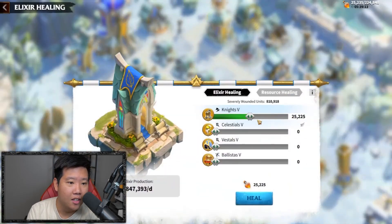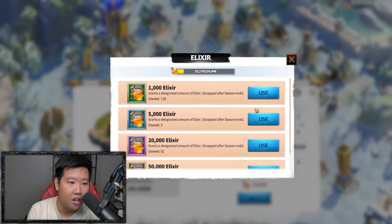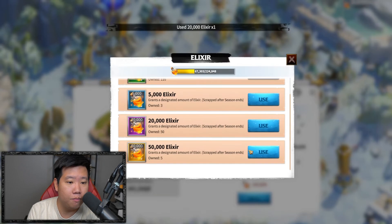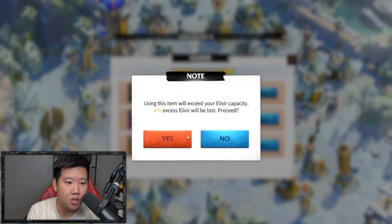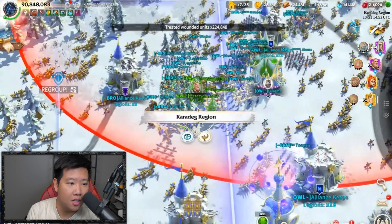He's got 847K on the elixir healing in here. His city looks dope, it looks clean - I like the neat layout, much better than mine. I like that he put some roads in there, he really put some work into it.